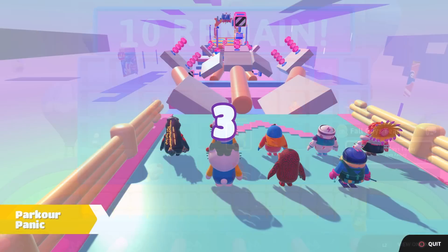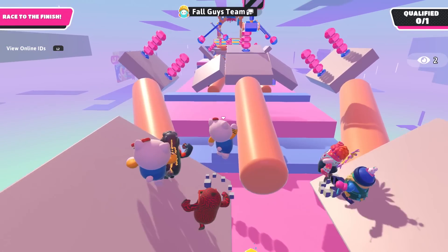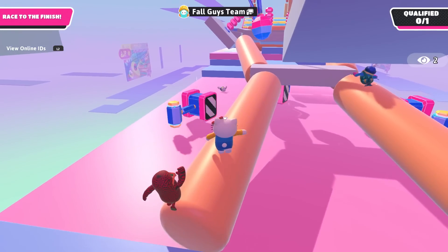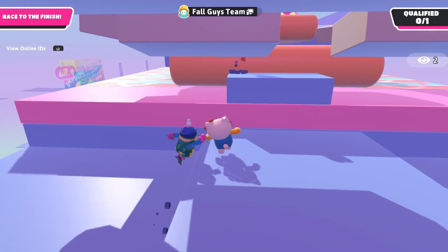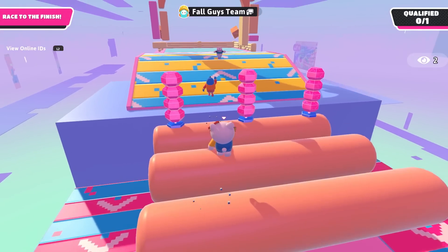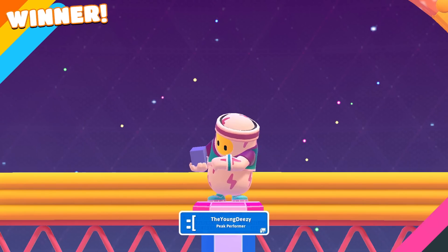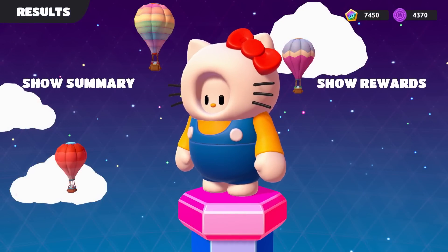Our final round is Parkour Panic - definitely different than the last episode. I'll try to stay towards the center and be careful of the big hammer. There's already some players quite far ahead of us - only one person can make it. We didn't quite make it, but we're pretty close behind. I'm glad that in the first show we could make it to the final round with Hello Kitty. We should be able to get a couple more rounds done.